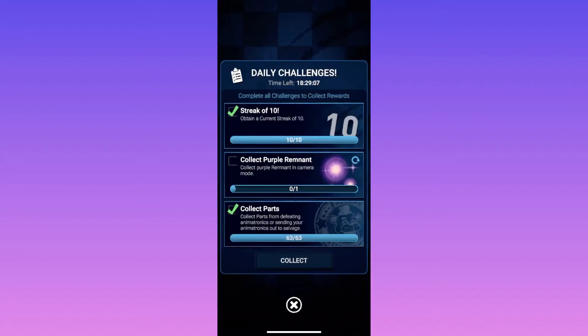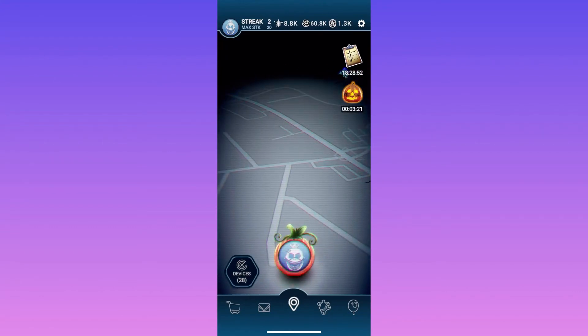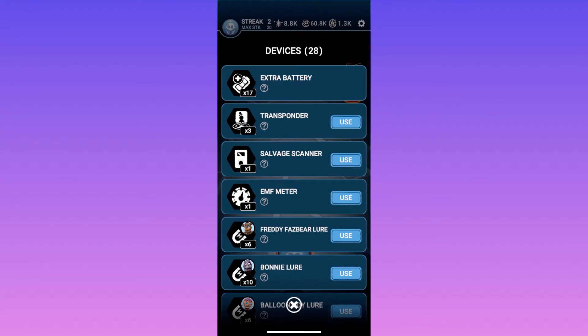In other changes, you can now get remnant and parts through daily rewards. It's honestly kind of pointless since you can get remnant and parts through literally everything else in the game, but it's an option now just so everyone knows.